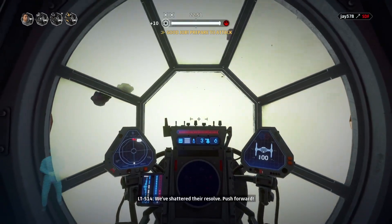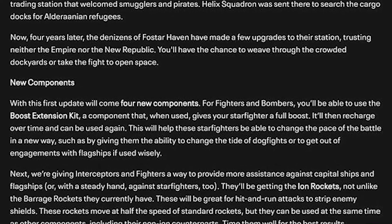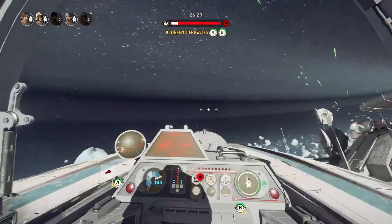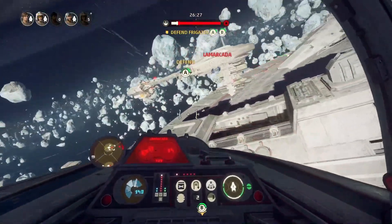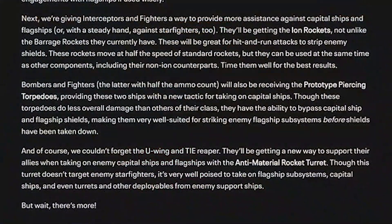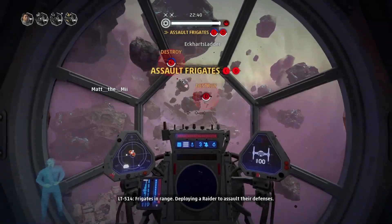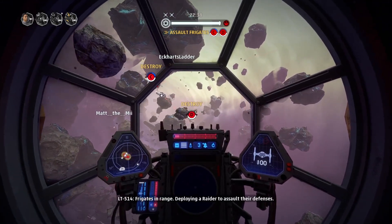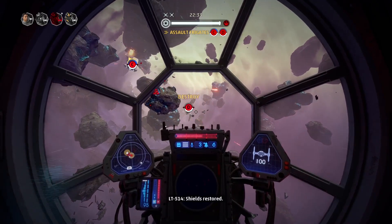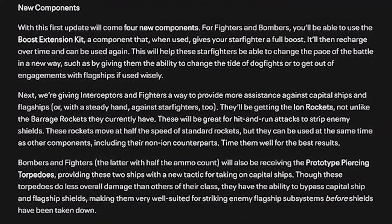The most interesting new additions for me personally are the new components for all ships. The Boost Extension Kit component for fighters and bombers allows players to get a full boost immediately, with a long charge time before it can be used again. I'm interested to see if this disables the ability to add overcharge to your boost meter, thus changing the entire gameplay style. The second component is the Prototype Piercing Torpedoes - these do less damage than standard proton torpedoes, but they can pierce through flagship shields, making them incredible for targeting flagship subsystems while shields are still up.